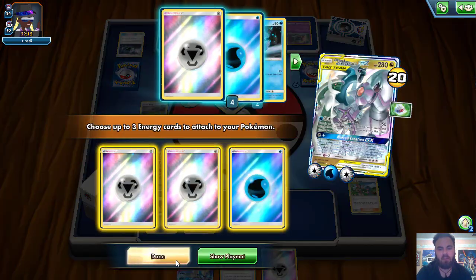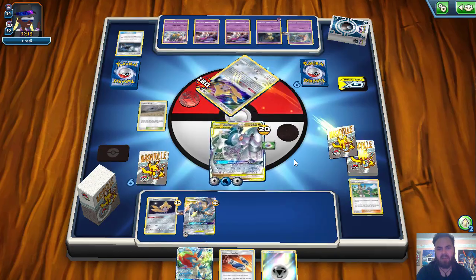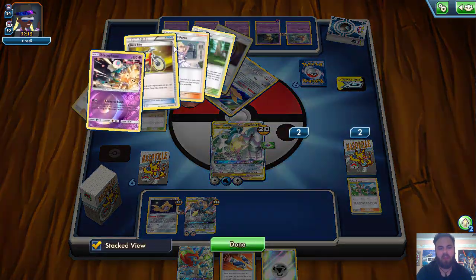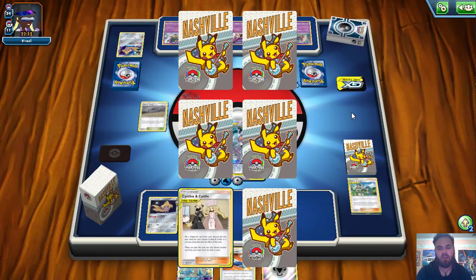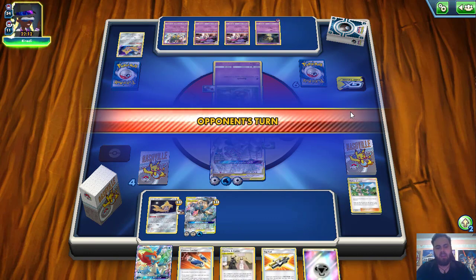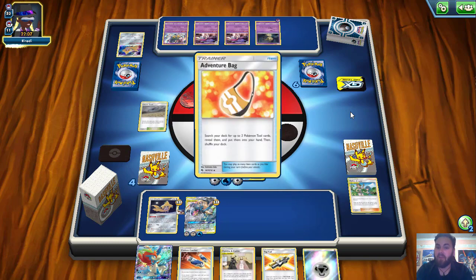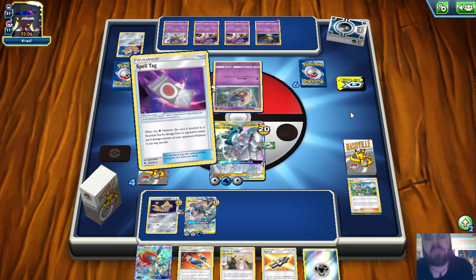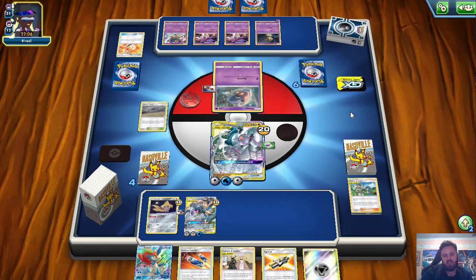We grab two Metals and one Water, primarily saving Waters for Keldeo or Cryogonal, and take two prizes. I don't believe they have any Psychic Energies in discard, so they're just topdecking to stay in the game. We hit a Tag Call, very nice. The Lucario and Melmetal with one more Energy will be all set up. The opponent hits an Adventure Bag and gets Spell Tags, which is pretty cool for them, but we are just so far ahead at this point it's not even funny.